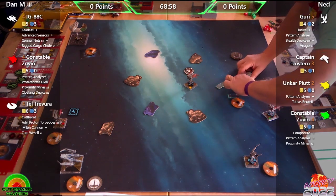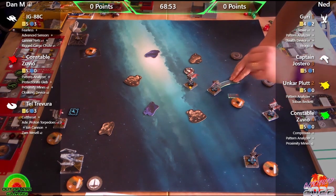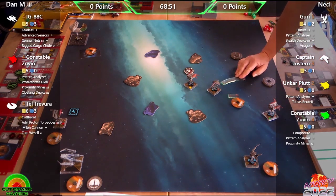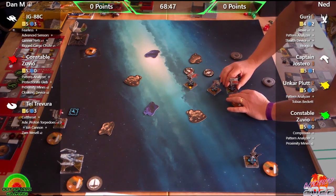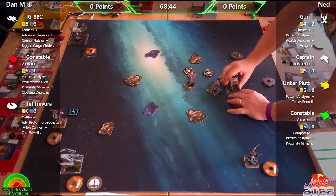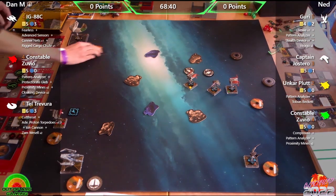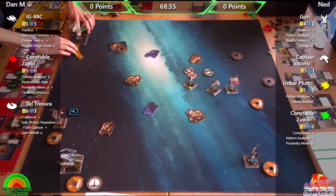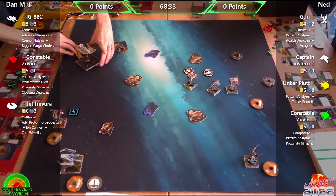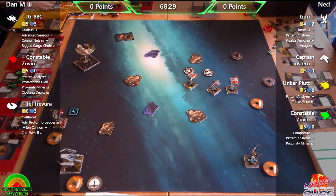It's a Scum versus Scum matchup with three Space Tugs on the board, which Phil finds hilarious. He recalls seeing Space Tugs previously paired with Han and Fen in another game, with one being a painted model borrowed for the occasion.